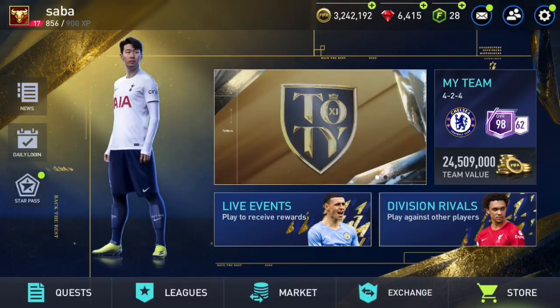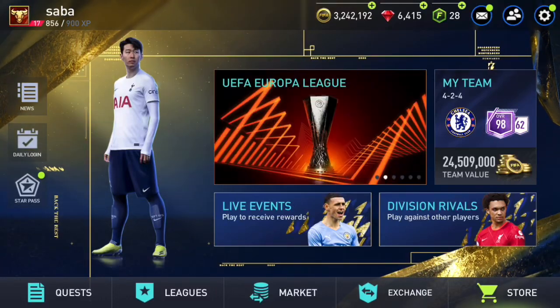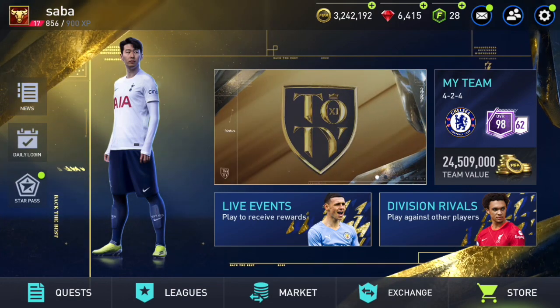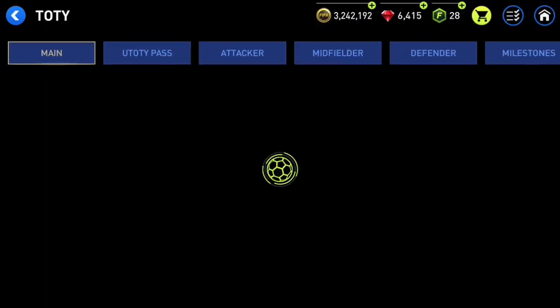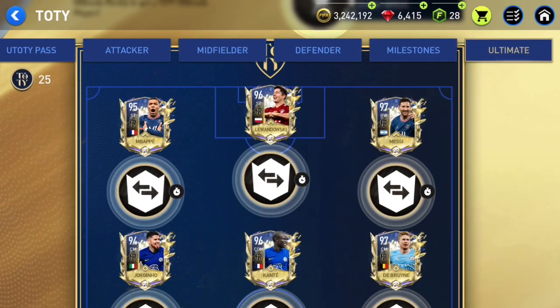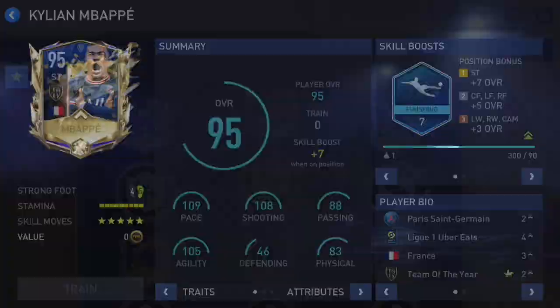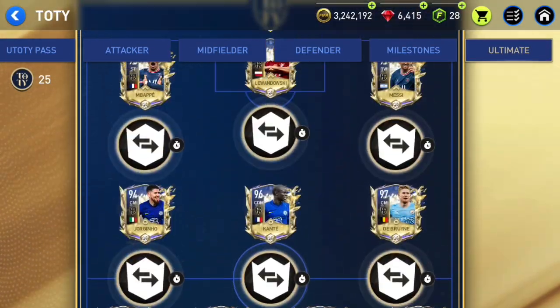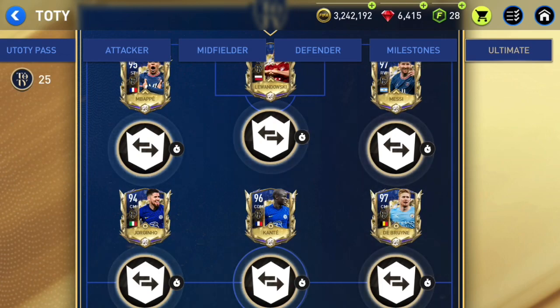In this video I'm gonna do an ultimate Team of the Year guide for FIFA Mobile 22. Make sure to like and subscribe for more FIFA Mobile 22 content. I'm gonna tell you how to get 250 points to go ahead and get the 95 overall Mbappe — this Mbappe is free to play if you are smart enough and choose your pass smart enough.